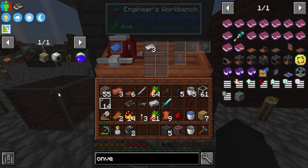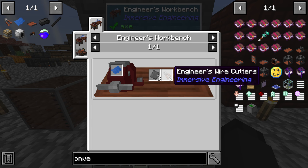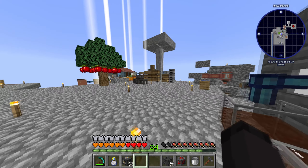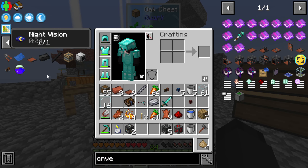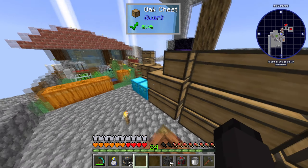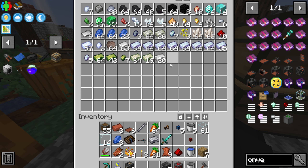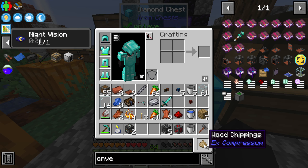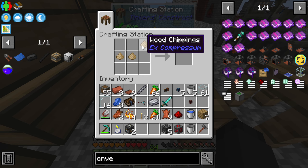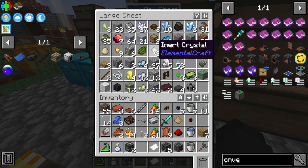I need to figure out what this is — so it's gonna be the mold engineering thing and the wire cutters, which are treated wood and iron. The mold press thingies: iron plate, paper, and blue dye. Blue dye can just be lapiz, right? Paper — I think we were using wood chippings for that, like three wood chippings, since I don't have sugar cane yet.